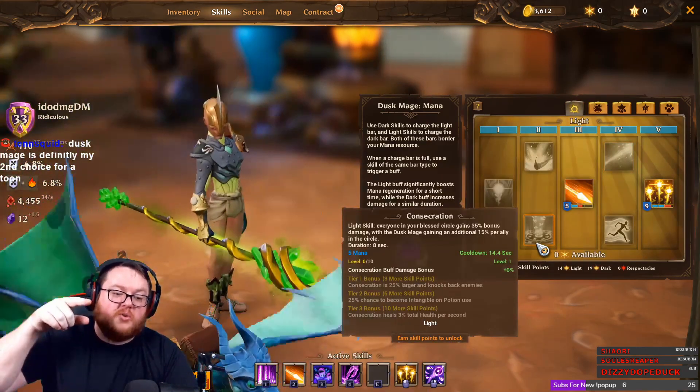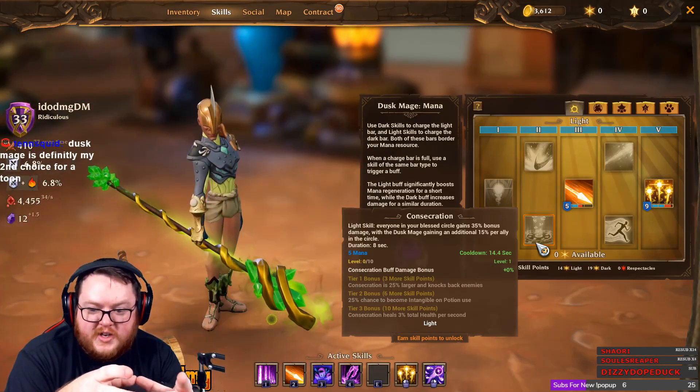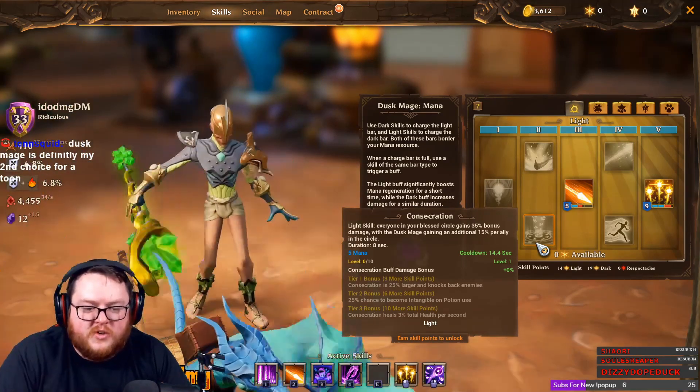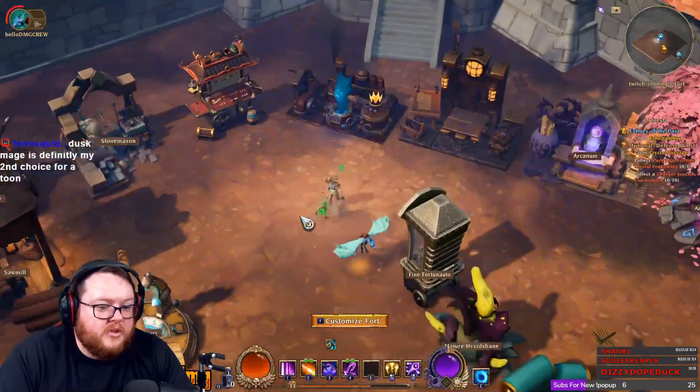Consecration - this is a really cool skill for co-op, but the thing is it's stationary and you have to actually stand in it to get the benefits. When you're doing the game mode we're doing right now with the boys, you're kiting so much that it's just useless. But leveling up wise it could be a good choice.